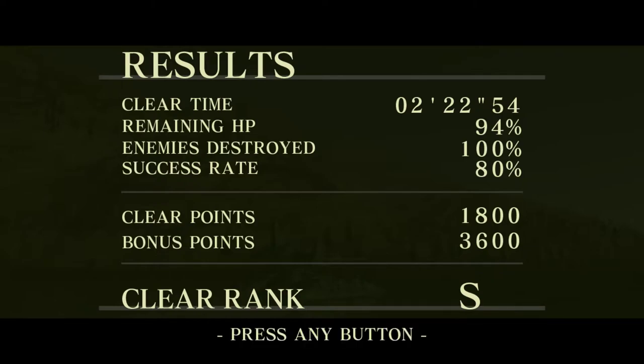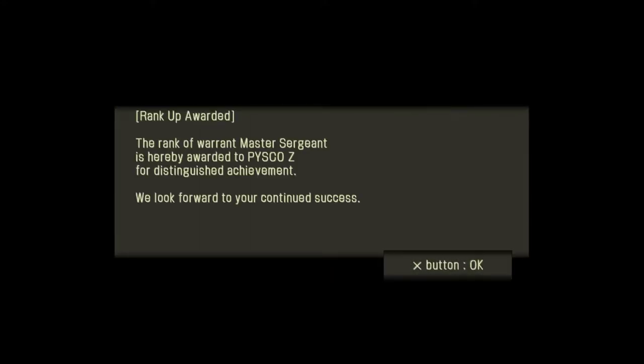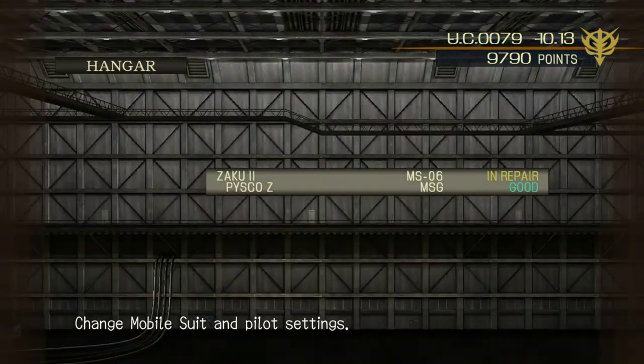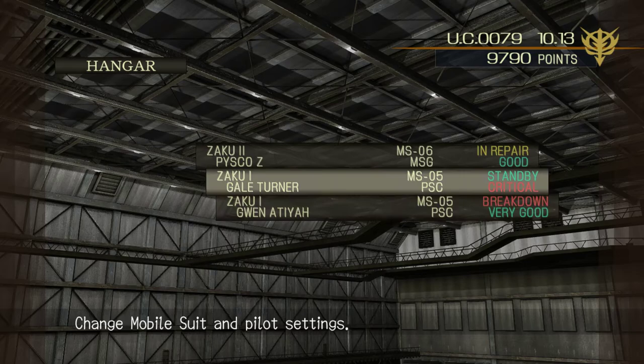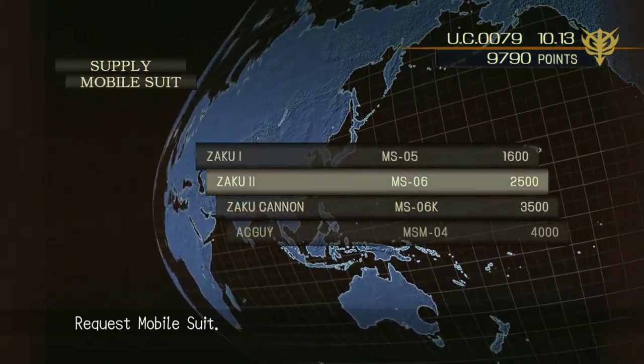I got an S rating for that even though I lost one of the tanks - that's a surprise. Military base - oh, this mission. Oh, Acguy - that is a good mobile suit. I got a rank-up award which means I've been promoted to Master Sergeant. Some promotions come with the ability to issue different commands to your partners. The Zaku 1 lost one of his arms - he's critical, so basically useless.